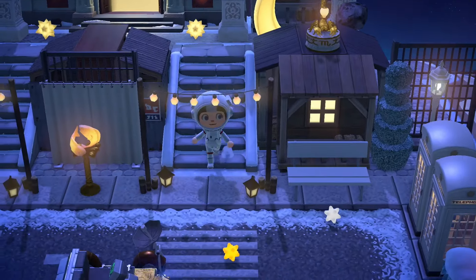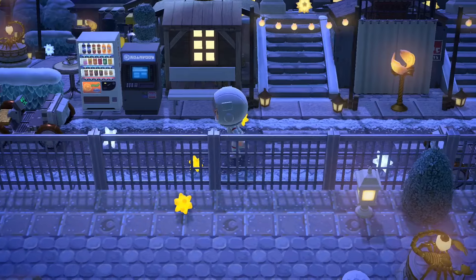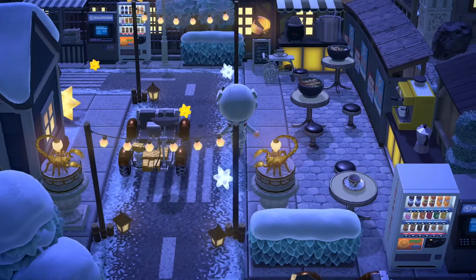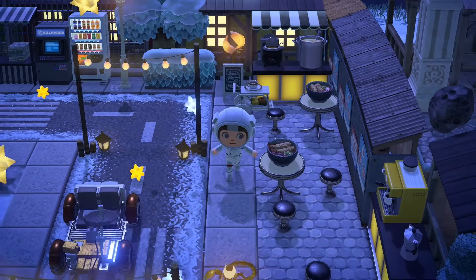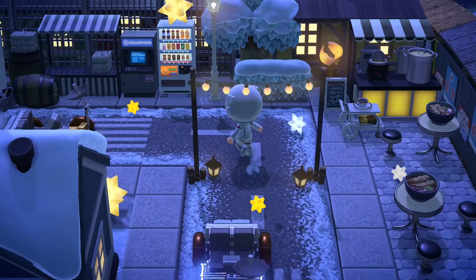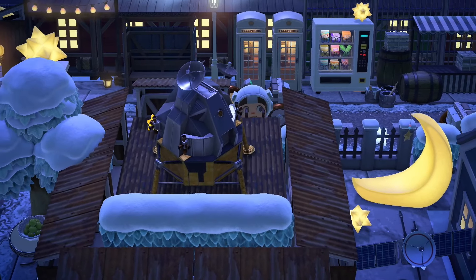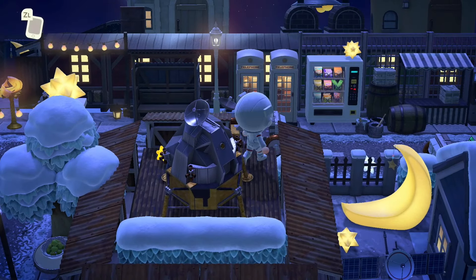Blathers is set up on this island — and imagine how interesting it would be to examine specimens from the moon. Imagine finding life on the moon. Blathers is probably head over heels for this island. We've also got a little kitchen here on the side, lots of space for seating. We're definitely getting the city vibe, even with this super unique, unexpected theme — it still feels like a town island in Animal Crossing, and I think that's impressive.